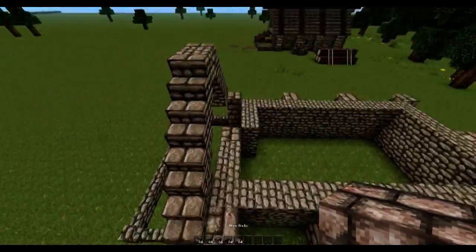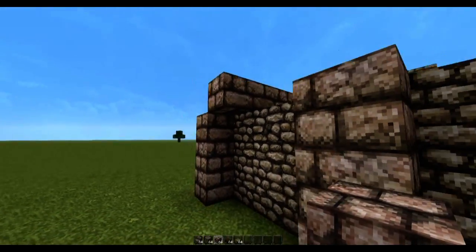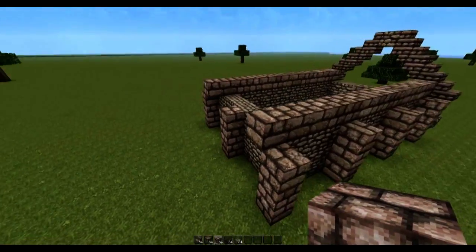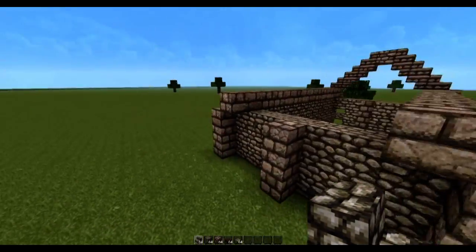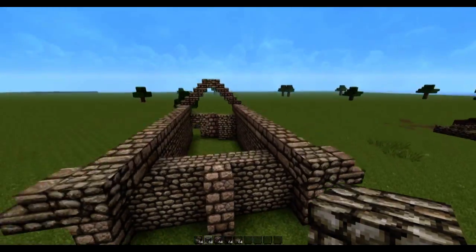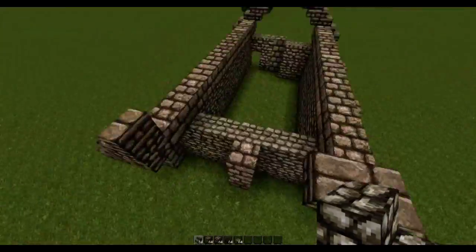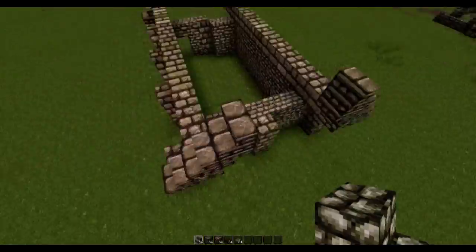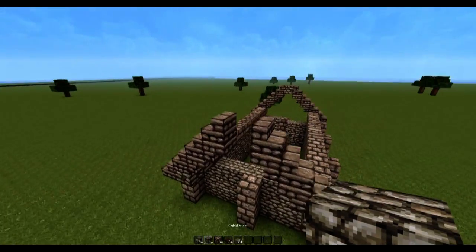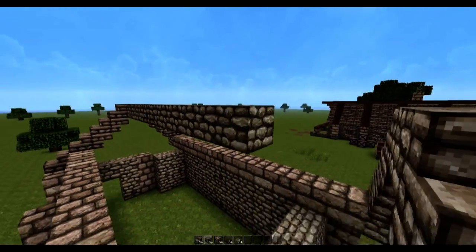If you grab some stone bricks, we can bring this all the way across and extend it an extra block off the edge. Then place a block of cobblestone stairs and a full block of cobblestone, just like we did on that side. Join this up until it meets up in the middle, and place a full block right here and join this up.